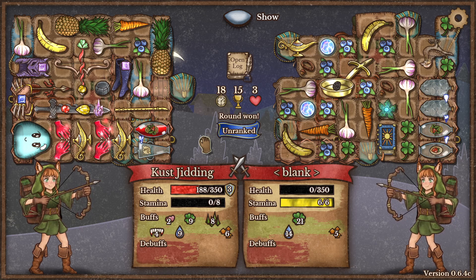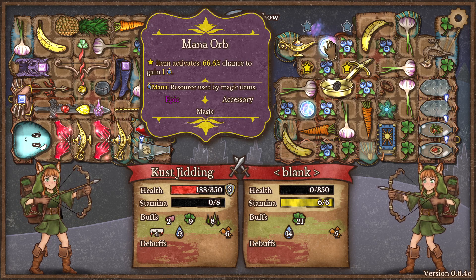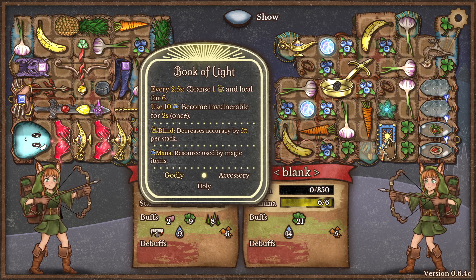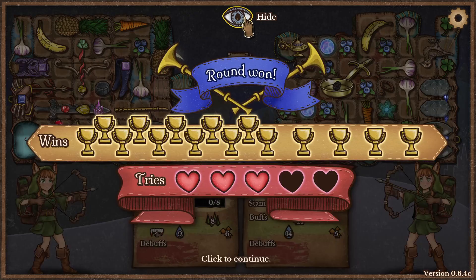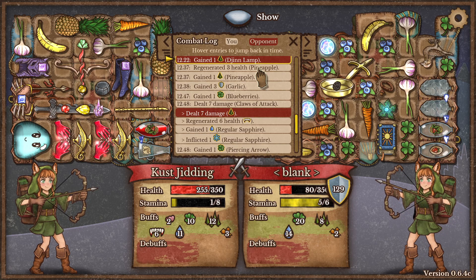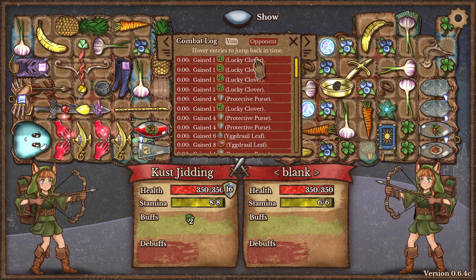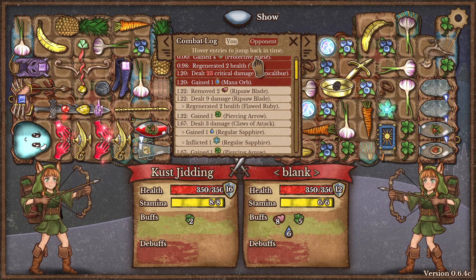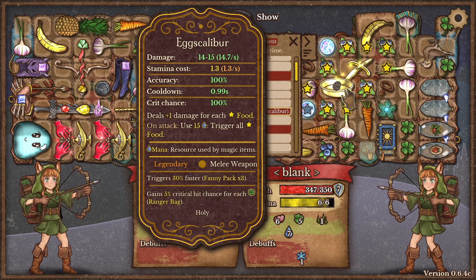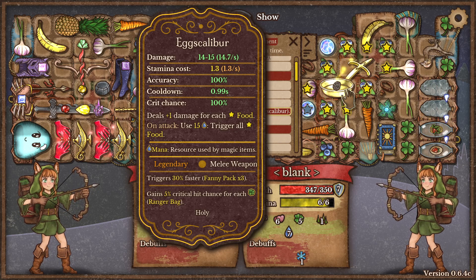How are you doing, buddy? What have you been up to? We're kind of finishing — interesting build. A lot of mana, I don't understand why. You want an ability quite often. Nothing much. Well, that's good I guess. So let's see how this went, and I think we're gonna call it after that. Look at the bonuses you get. I think the whole build is these — 14, 15 every second. On attack, use 15 to trigger all the food.